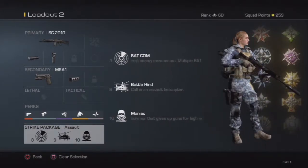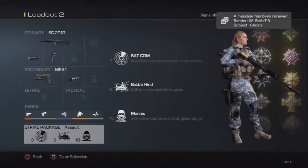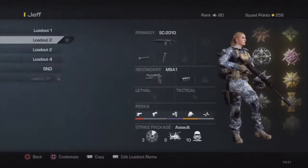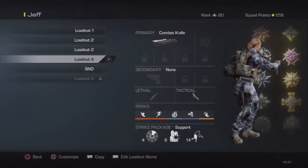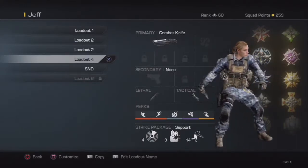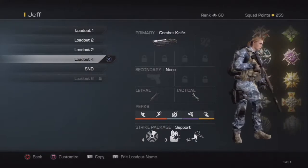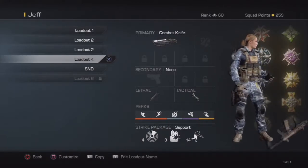They're sending me invites — I'm gonna go ahead and start a game with them. Let me show y'all this. Combat knife — this is what I use when I'm playing Free Fall.